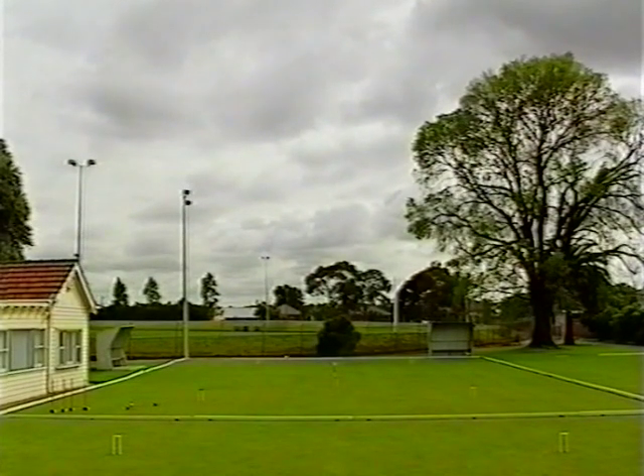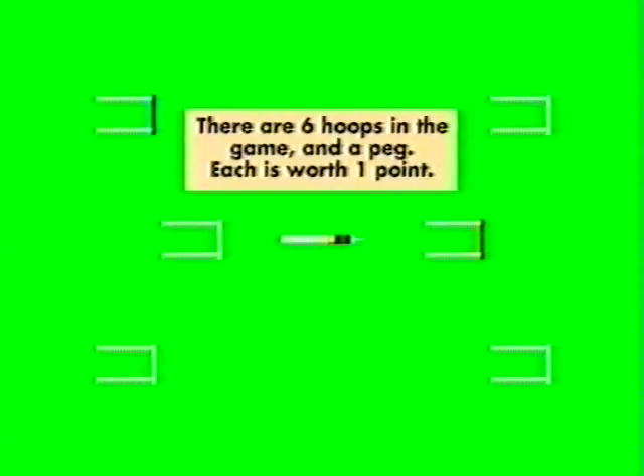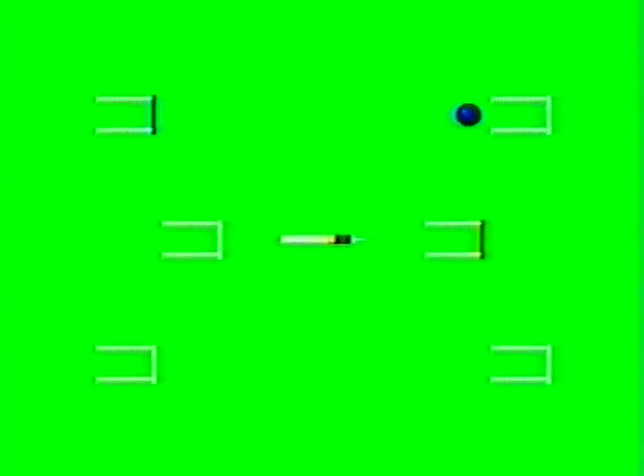A croquet court is a rectangle about the size of a tennis court. The balls travel a certain course of six hoops and a centre peg. To win, your ball passes through these hoops in this order, and then hits the centre peg.